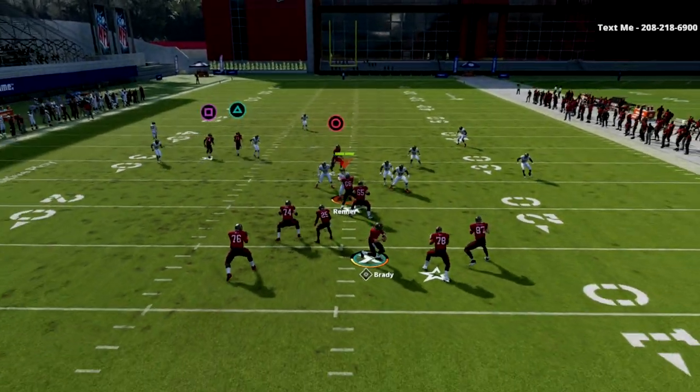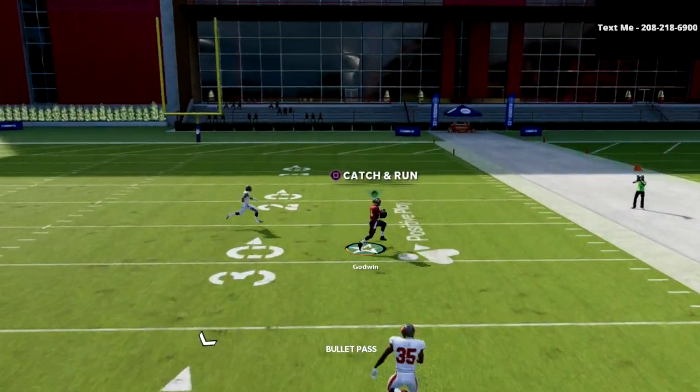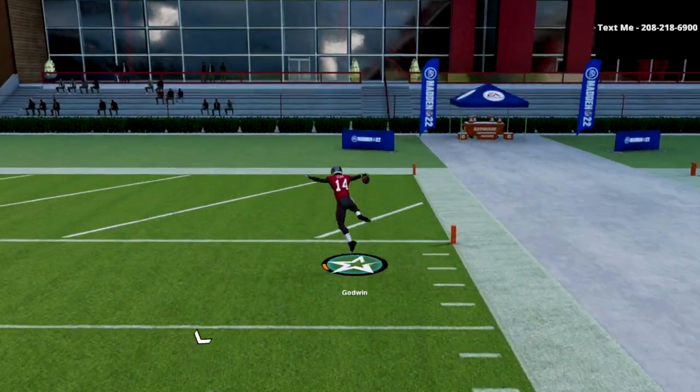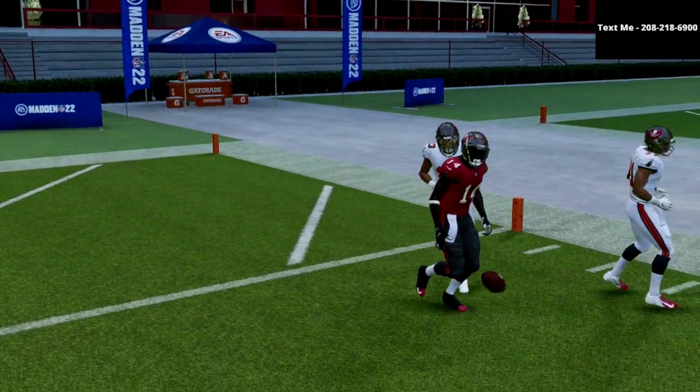Here's Cover Three. If you're running Mike Blitz Three or any kind of Cover Three, especially with zone drops, it's really, really bad — as you can see, you get over the top again. And Godwin's not super fast. If you have someone a little faster than Godwin right there, you're going to get a touchdown every single time.